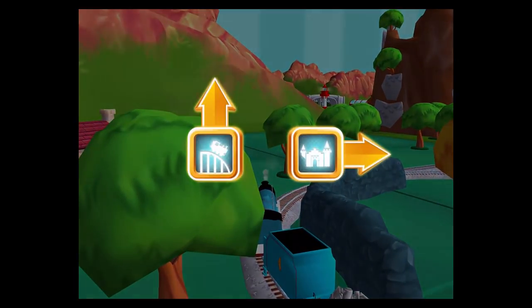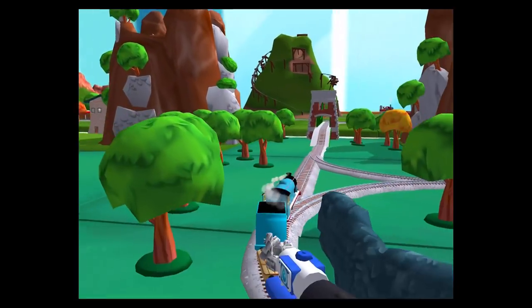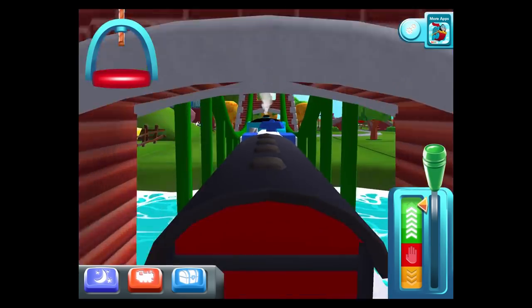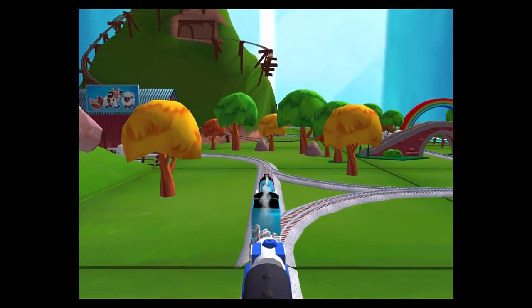Where should we go next? Forward leads to the Crazy Coaster Mountain. Next stop, Crazy Coaster Mountain. Forward leads to Napford Station, right leads to the Crazy Coaster Mountain. Napford Station is just ahead.